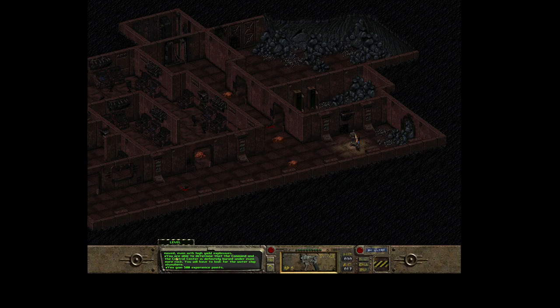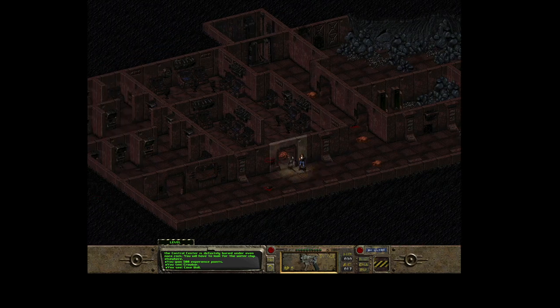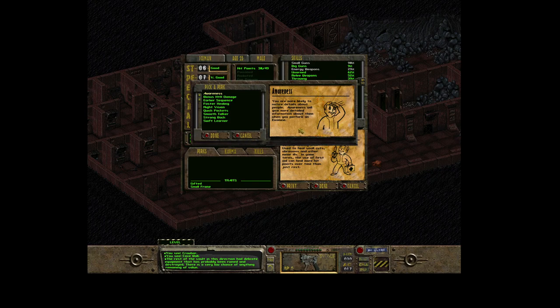Now we can see that the command and control center is buried under even more rock. You will have to look for the water chip elsewhere. We gained 500 experience points just for revealing that there is no water chip in this vault - at least it's here but we can't reach it because of the rocks. There is a massive rockfall, so we have to find the water chip somewhere else.